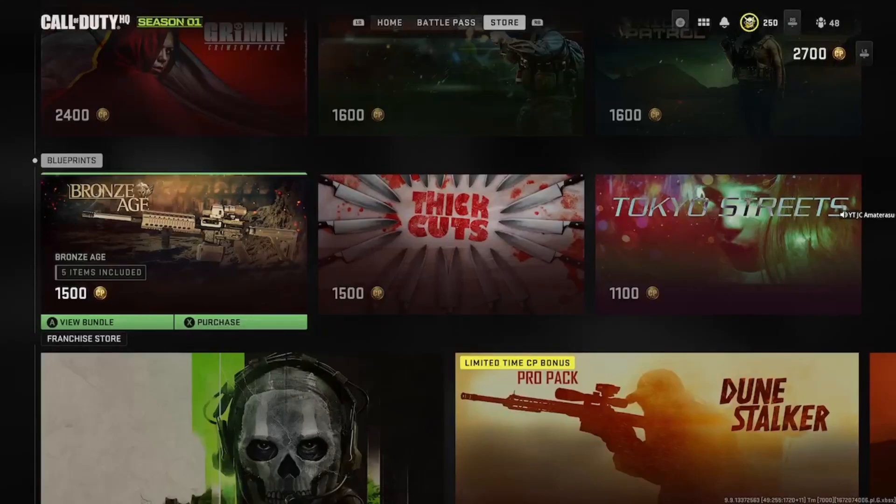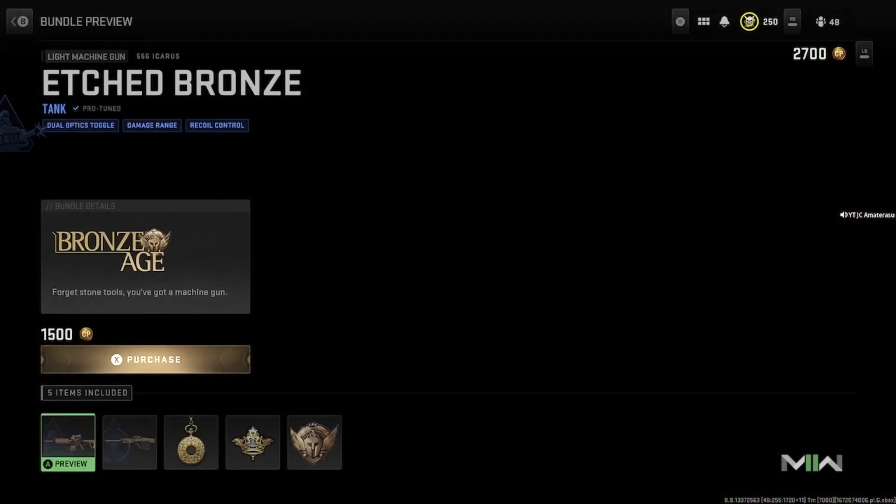Back with a brand new Modern Warfare 2 bundle in the store. We got the Bronze Age — 1,500 COD points, 5 items included. Let's break down this bundle to see what we get.